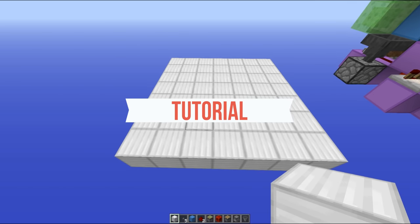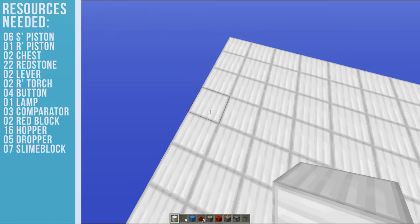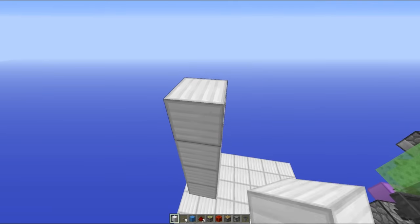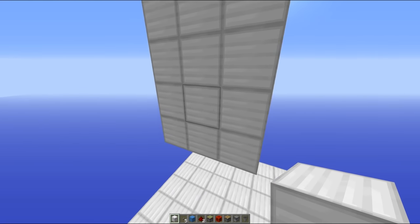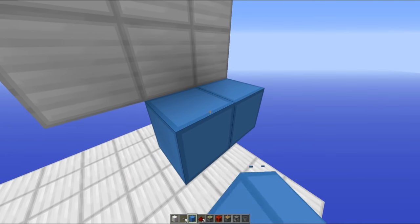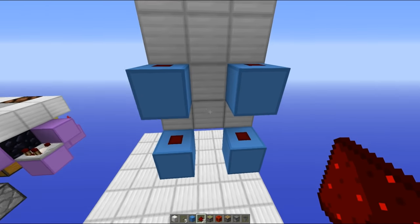So you want to get things started with a 7x7 area, and the first thing we're going to do is create our button panel. You want to go three blocks back, then one block across, and then three blocks up, and place blocks going up — one, two, three, four — and create your button panel. We're going to have buttons on the bottom and buttons right here. Now we're going to have the redstone inputs behind it, with blocks like this and blocks like that as well, with redstone dust on top of all of those — that's going to be powering our droppers.